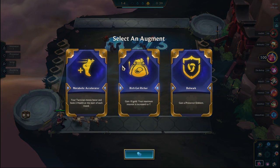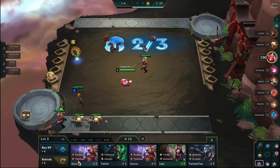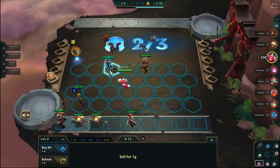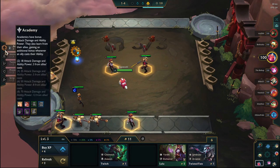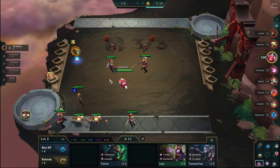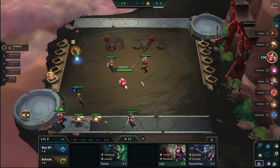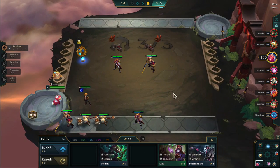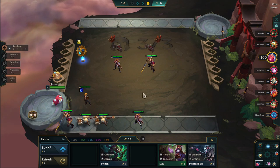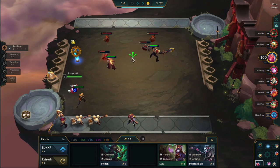Out of all the 3 augments here, they all suck. The only one that's okay is Rich Gets Richer. Rich Gets Richer only comes into effect when you get like 50 gold, but the problem is it takes a while to get up to 50 gold. Everybody else will probably get an augment that boosts up their combat stats and Rich Gets Richer is extremely greedy early on because it's not an offensive augment, so you don't get any offensive boosts - you're going for straight gold. What ends up happening is this is going to bite me because I take a lot of damage.